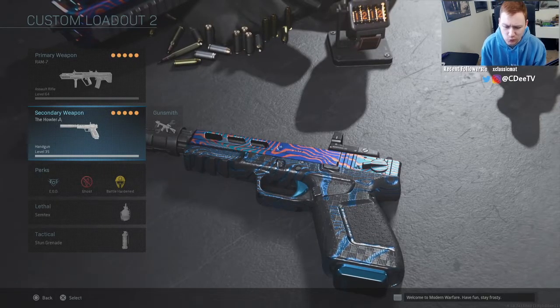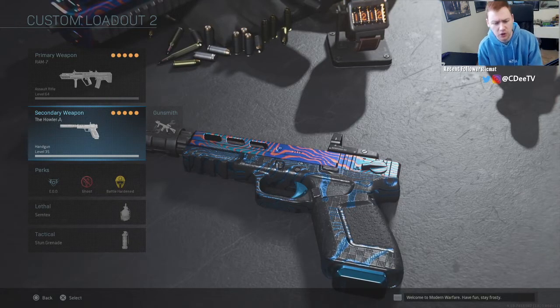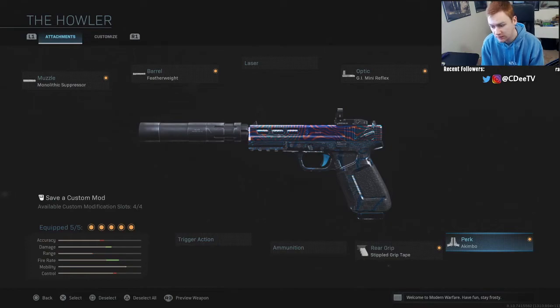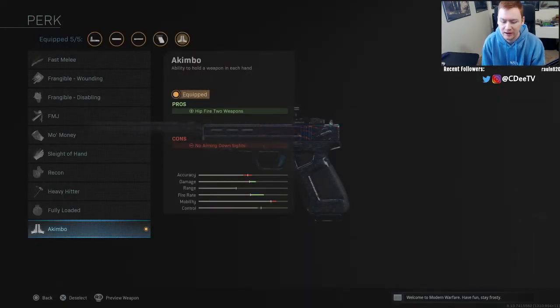So you can see this class right here. On the X16 I have a variant called the Howler. If we go over to the gunsmith and go over to the perk tab, right here at the bottom it will say akimbo. For me it's unlocked. For you, below all the stats — accuracy, damage, range, fire rate — it'll have a challenge. And this challenge is unique for every pistol in the game.